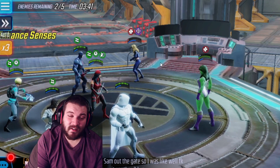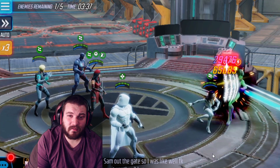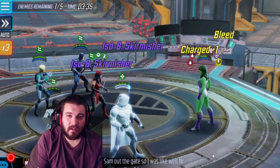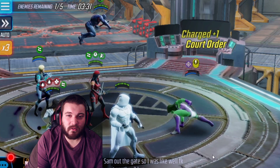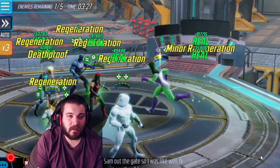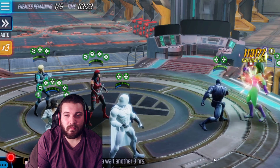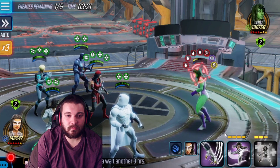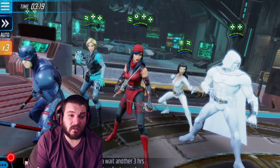Look at that Daredevil ultimate — when I tell you it's a luxury, it is, but it does so much damage. And finally, we turn our attention to She-Hulk. There goes Daredevil with the two hits — very big damage. She-Hulk will throw it back at us, but here goes Night Nurse with the flip. Looks like that was a bunch of counterattacks, and White Tiger comes in with the finish.